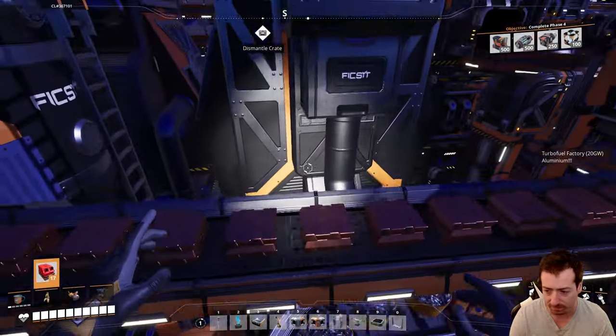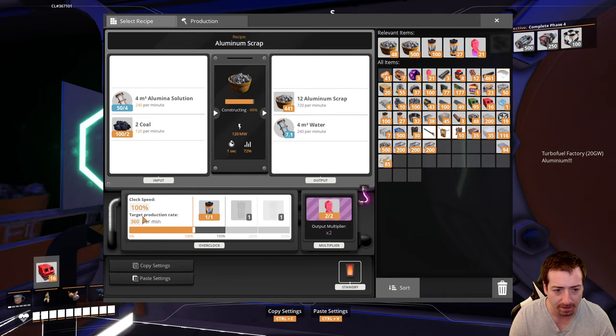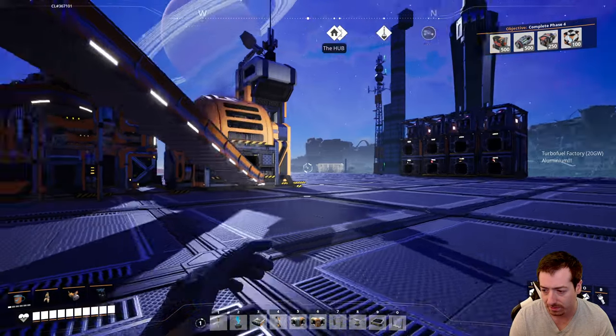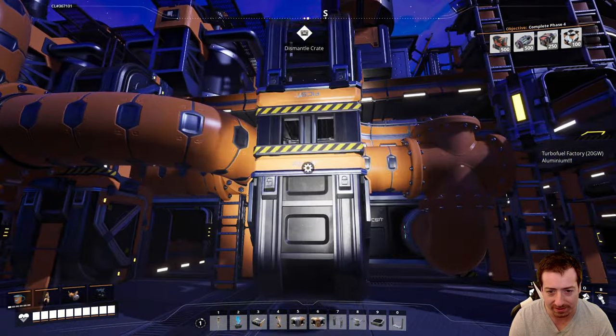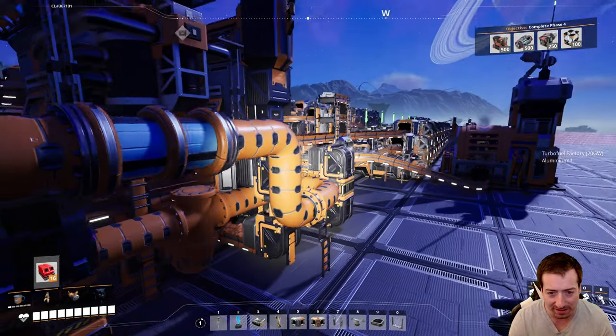Now we're rip-roaring. There we go. Alright, and so we want 780 — so 390. And now the scrap should basically stay at zero. Snart splitters. Alright. Let's ditch that scrap, and let's check on our water here. Is this filling up again? It's at 150.